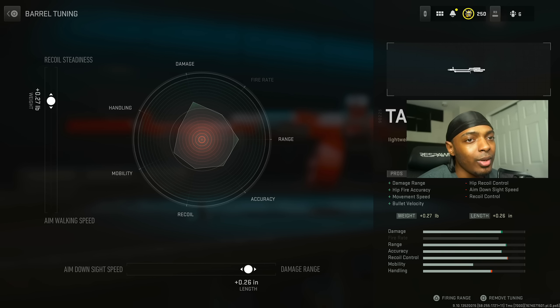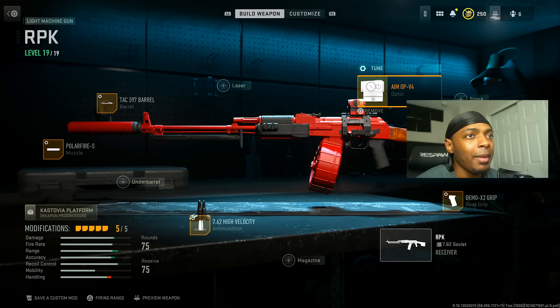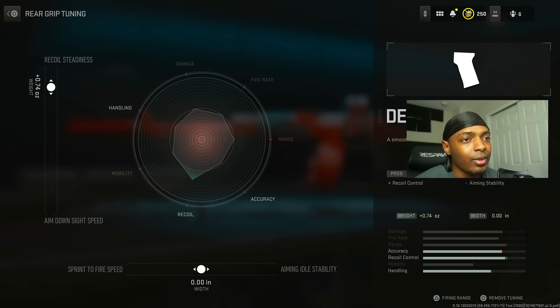Put on the TAC 597 barrel for damage range, hip fire accuracy, movement speed, and bullet velocity at the cost of hip recoil control, aim down sight speed, and recoil control. We increase the damage range by 0.26 inches and the recoil status by 0.27. Then put on the Aim OP V4, changing the far eye position to negative 1.65 inches.